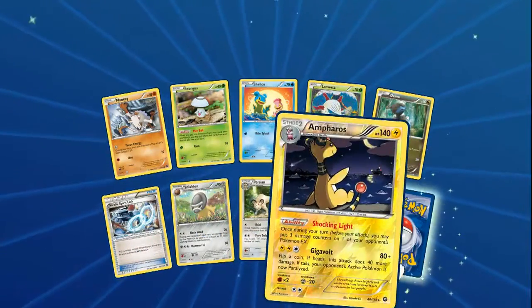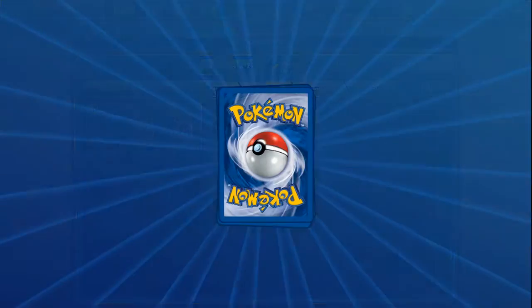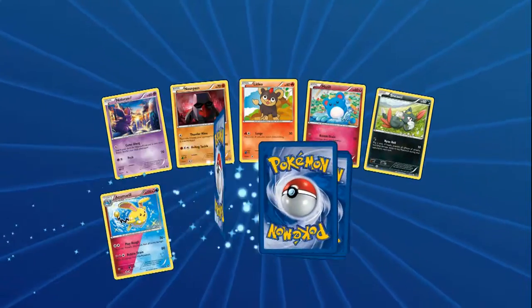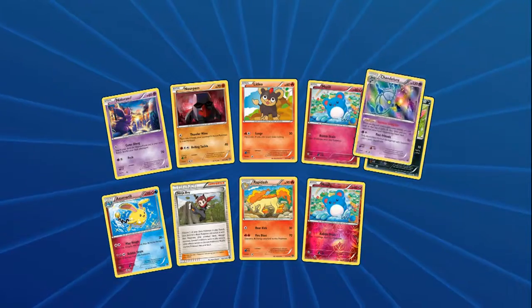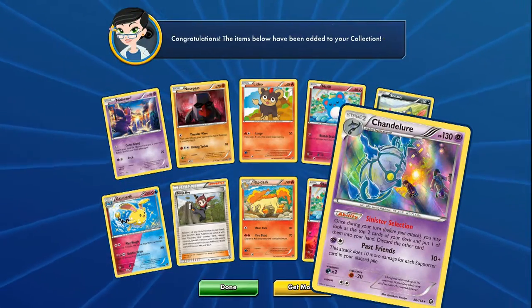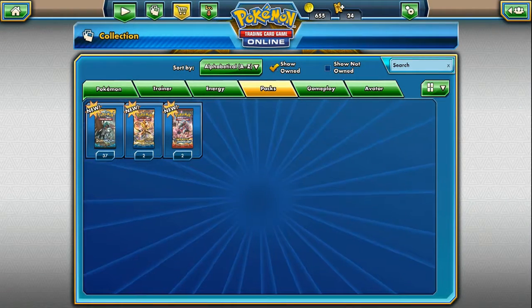Ampharos - my friend actually loves his little Ampharos deck. We have Nidoran, Azumarill, Ninja Boy - always good - Reverse Holo Mew, and a Chandelure. So that's not bad. That's going to do it for Steam Siege - nothing great there. Wow, we only got an EX from Evolutions and Fates Collide.